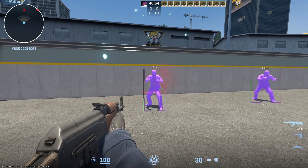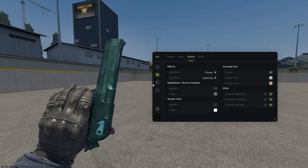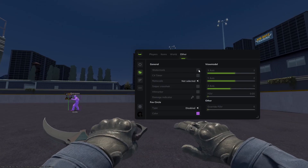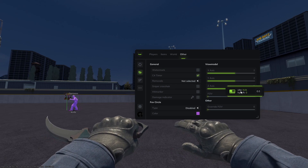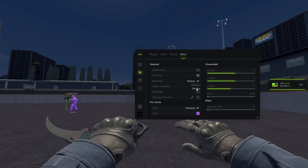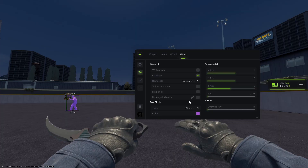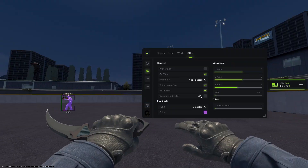Lightning looks kind of cool, yeah — looks good, I like it. In order: we have the watermark — the watermark still has no reason to be there. C4 timer makes sense to be there. Removal — skybox still doesn't work, but that's custom skybox, which makes sense. Sniper crosshair — sure.